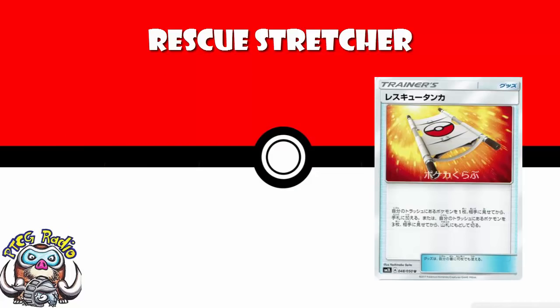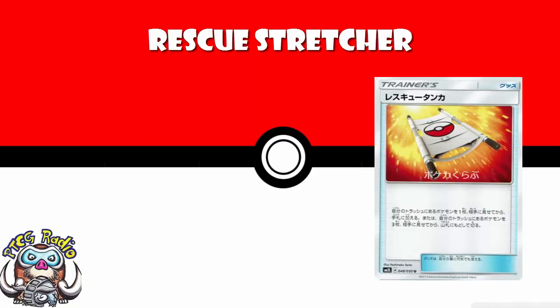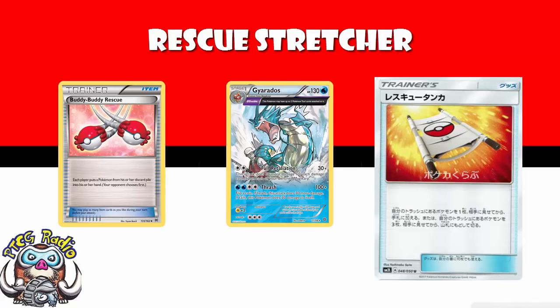But in any deck where you're not worried about getting your basic energy back, oh my goodness, this card is awesome. And to be perfectly honest, I see this as a four WOSI card. I think this is a new staple. It's not an every-deck card — not every deck is going to be using this. But in some decks, like Gyarados — if I'm playing Gyarados, out with Buddy Buddy Rescue, in with this straight away.